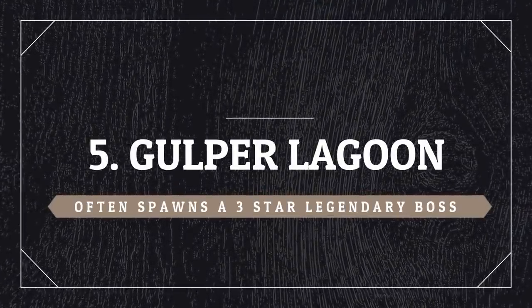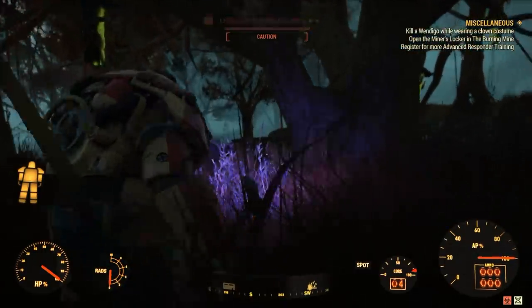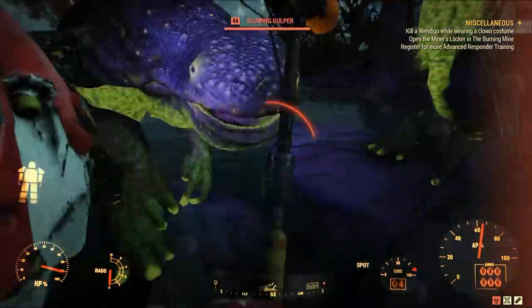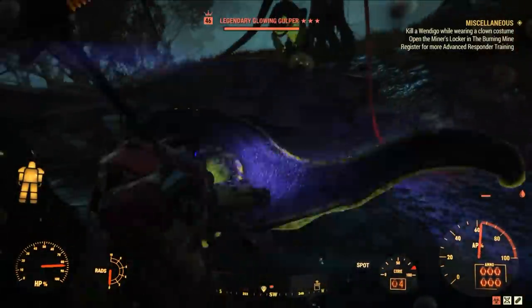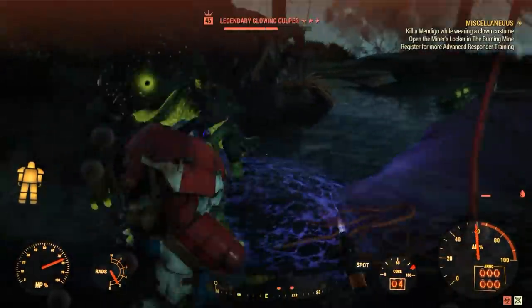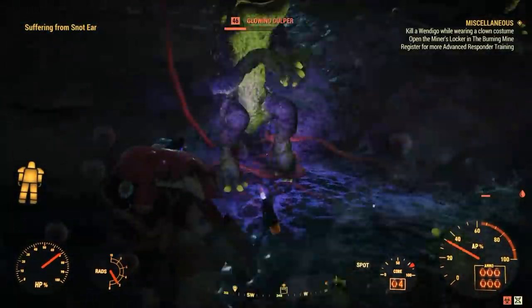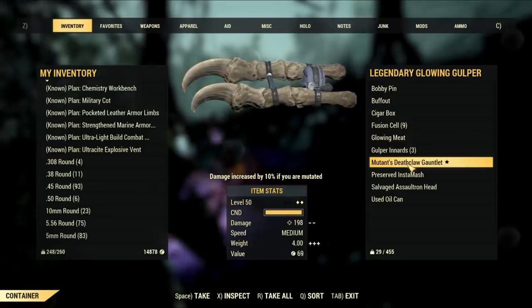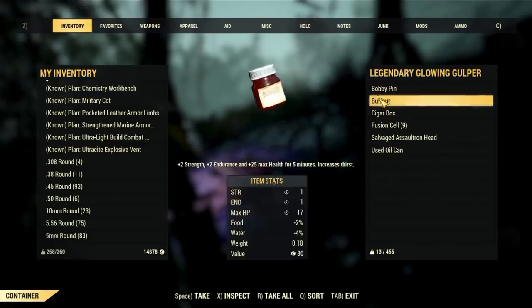A bit more to the north at Gulper Lagoon, you will often find a three star boss as well. There are three or four Gulpers in the area and one of them is either a boss or a legendary boss — when it's a boss, normally it has three stars. This is one of my favorite spots because it can drop weapons, armor, basically anything. The Gulpers are around level 50, so the gear it drops is either level 45 or level 50. It dropped a level 50 gauntlet with two stars — pretty decent.